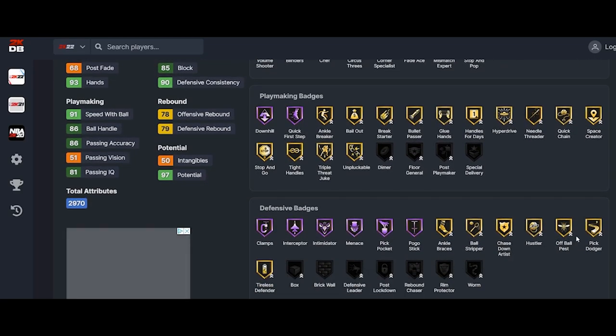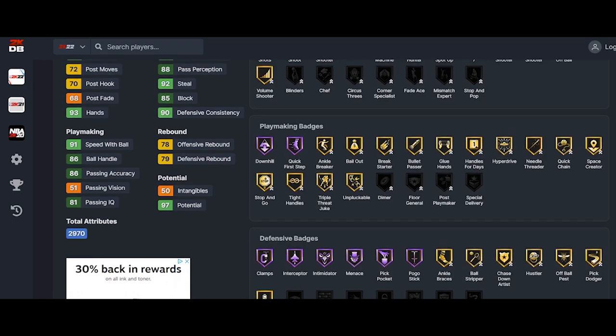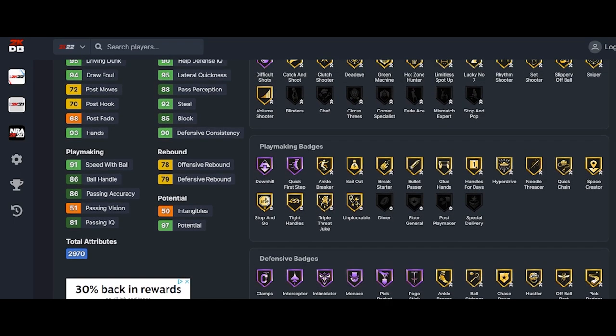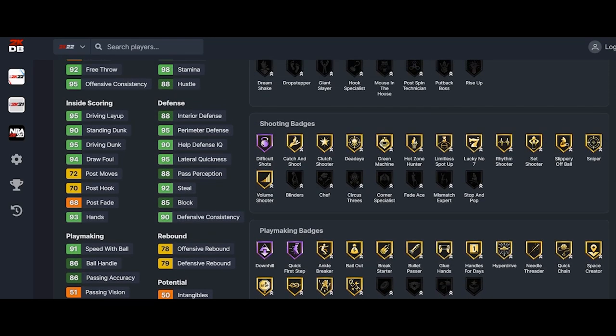You give him Rim Protector as badge four because he needs it. He can't get Brick Wall — surprisingly Brick Wall would be the fifth badge, but instead the fifth badge is gonna be Post Lockdown, just in case he switches onto the center and you need him to get a stop. The sixth badge is opinionated — it's between Rebound Chaser, Blinders, or Stop and Pop. It's up to you.